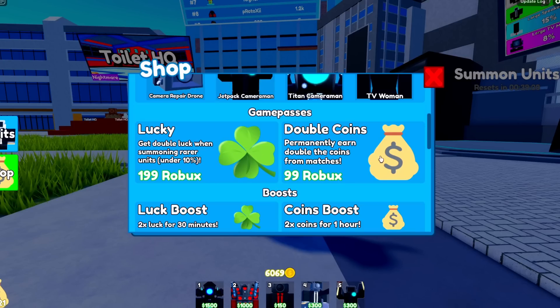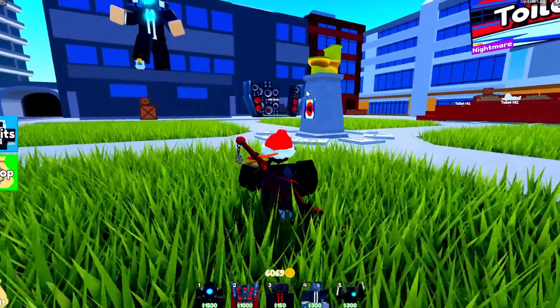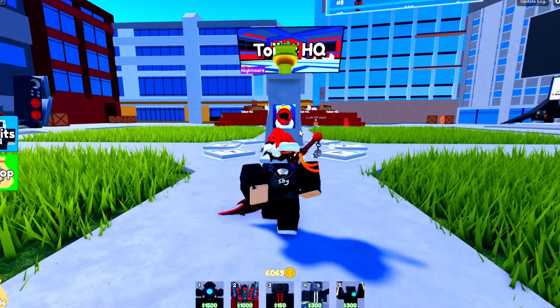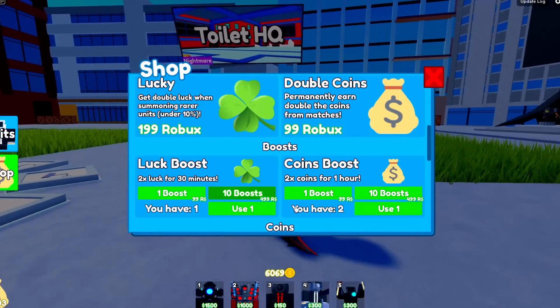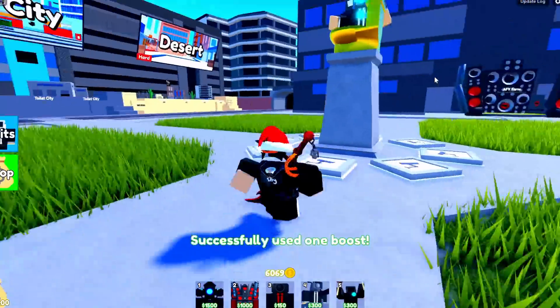I already have Double Coins so I can't buy it, but it's only 99 Robux and it doubles your coins. If you scroll down there's a coin boost — you get these for free once there's an update and you're in the game during the countdown. Once the countdown hits one minute, you receive it. I have a couple so I'm gonna equip one.